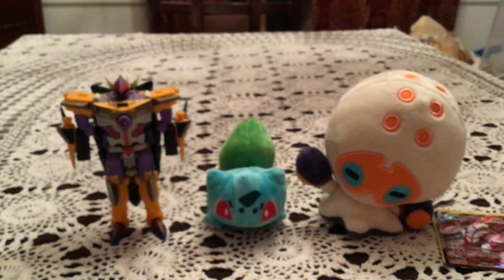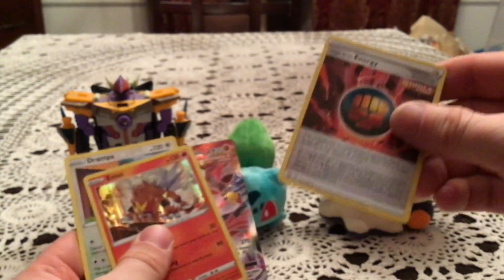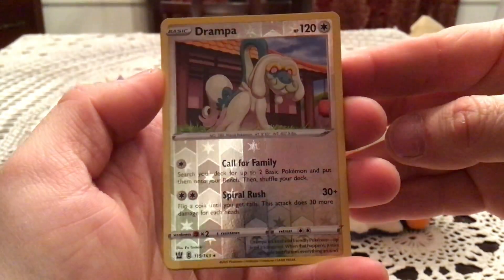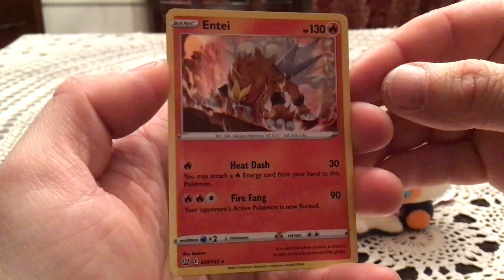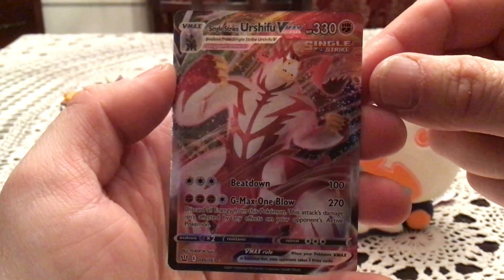I am really happy with these three packs for sure. Each pack had something, getting progressively better. First pack: Rare Reverse Durampa. Second pack: Holo Entei. And of course that wonderful last pack magic with the Single Strike Urshifu V-Max. I am thrilled with that.